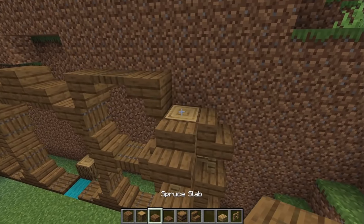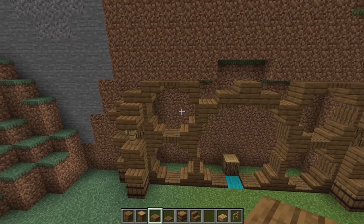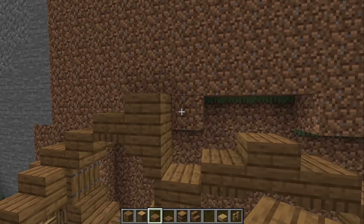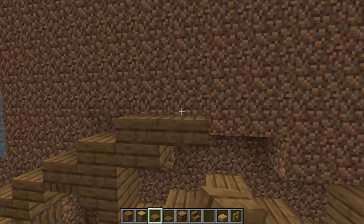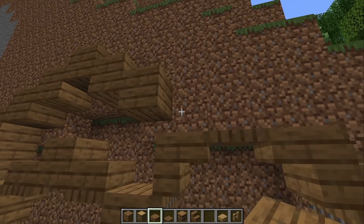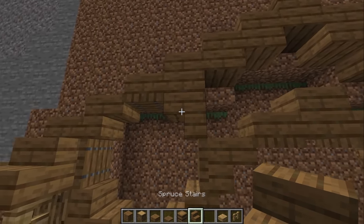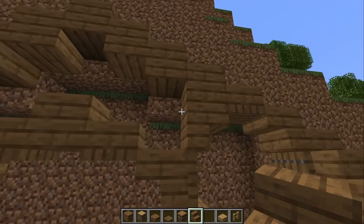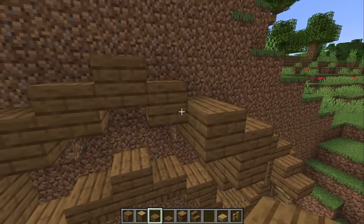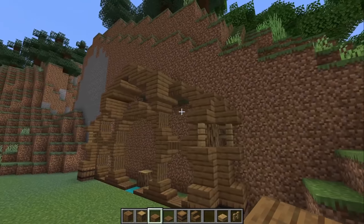Grab a spruce slab and place it right on top of the exposed log, and another one on the other side. Go up on this side with a simple slab pattern: slab on top, double slab, slab above, one on top, a double, and then a double here. Coming back down: double, double, double, and one right there. Grab an upside-down stair in front of that for a curved look. Repeat on the other side, then continue with the same slab pattern — doubles all the way up and across — creating this little overhanging bit.